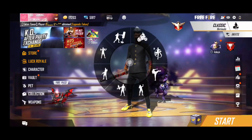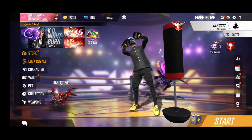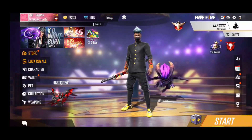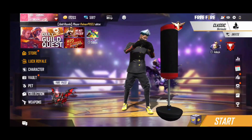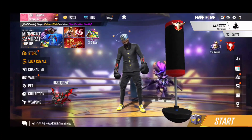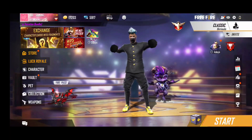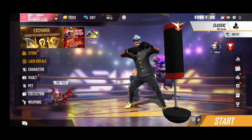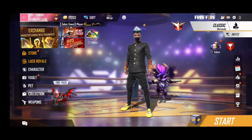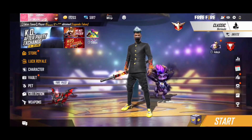You have to get 600 in the first and second spin. This game is going to use 5 spins and you have to get 600. If you want to get the number with less, you can get it in the first 5 spins. So for the grand prize, the legendary emote and the boxer emote can be won — there is a chance to get the boxer emote in the first 5 spins.